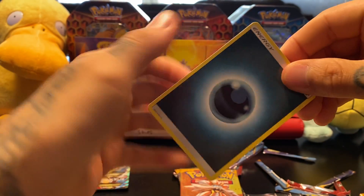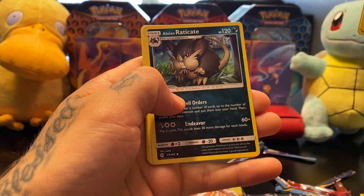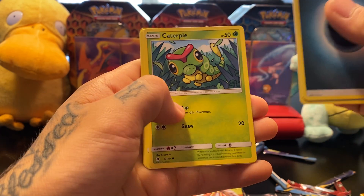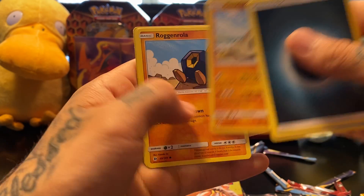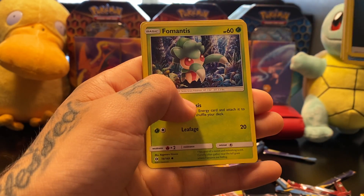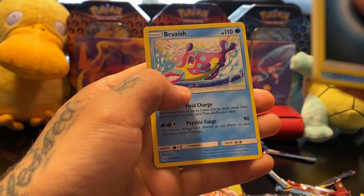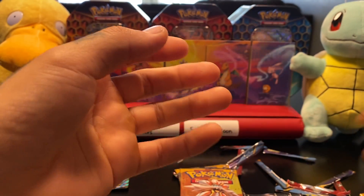And we go with Fire — no, it's Dark. Pelipper, EXP Share, Alolan Exeggutor, Caterpie, Sandygast, Roggenrola, Cosmog, Formantis, Dark Tricks Reverse Holo, and a Bruxish — Nicki Minaj Fish — Non-Holographic Rare.